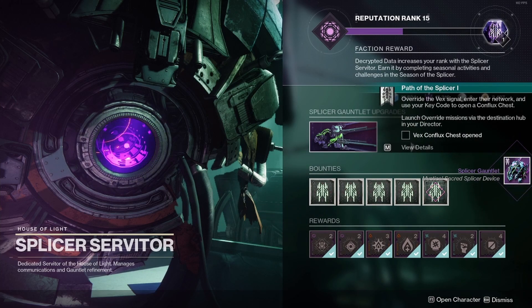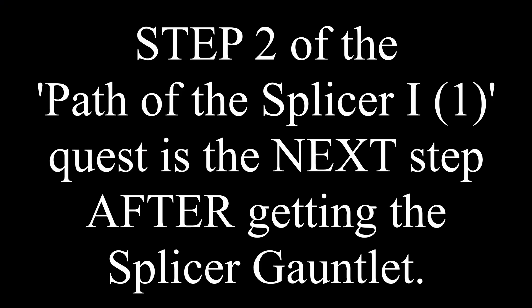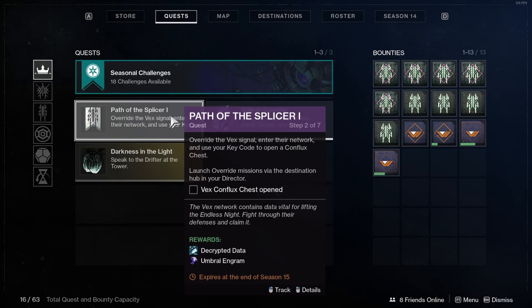Just acquire the Splicer Gauntlet, and you immediately go to the next step for the Path of the Splicer 1 quest. Step 2 is to override the VEX signal — enter their network and use your key code to open a complex chest.